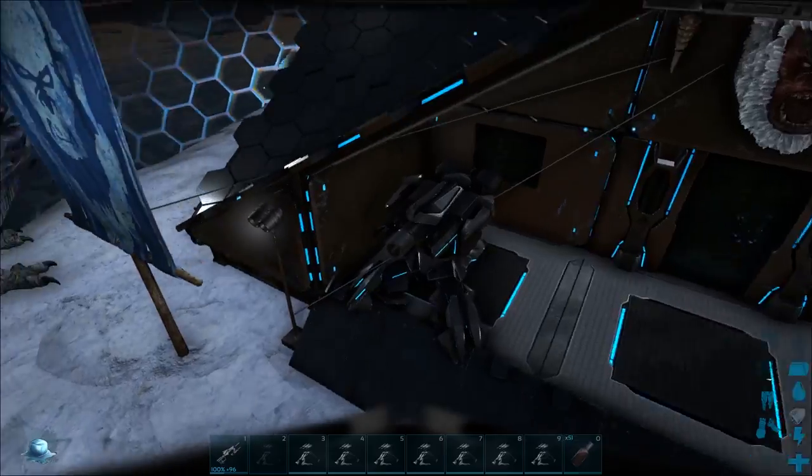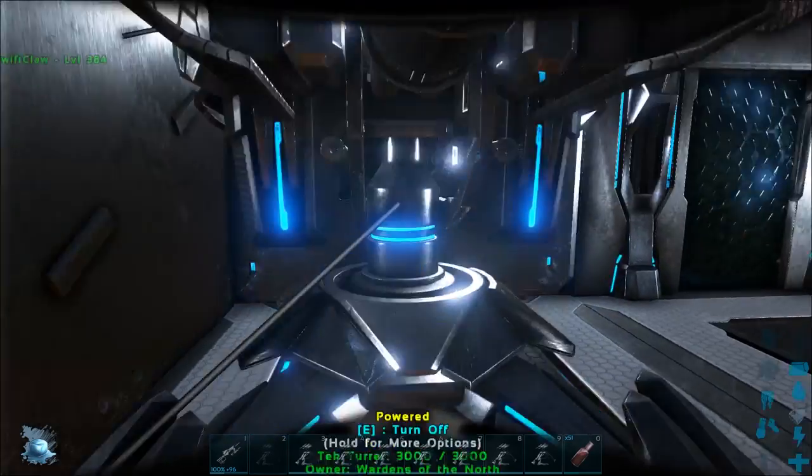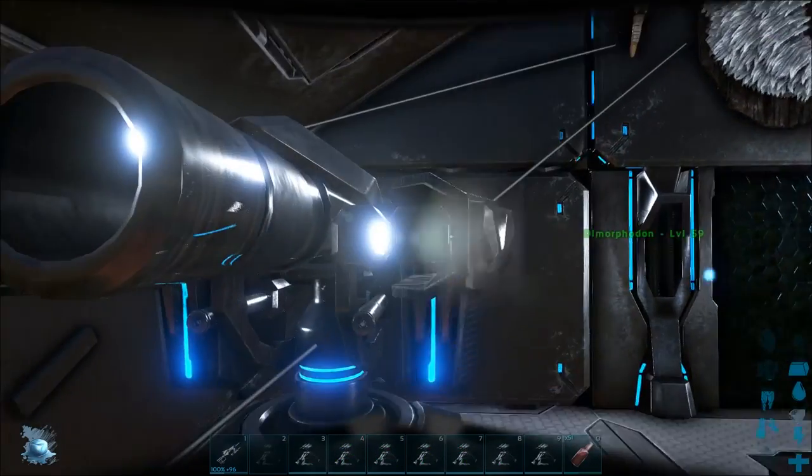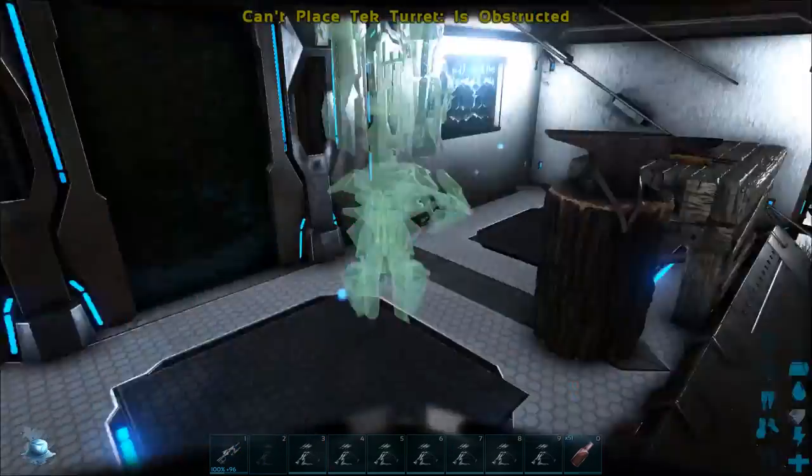It looks pretty cool. It looks different from what we saw in the dev kit. It has a cannon in the middle of it now. Don't know how strong that cannon is. Doesn't look like they have the bottom rifles like they had before, or anything like that. So it's a very different weapon compared to what it was.